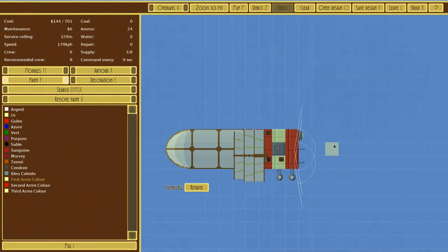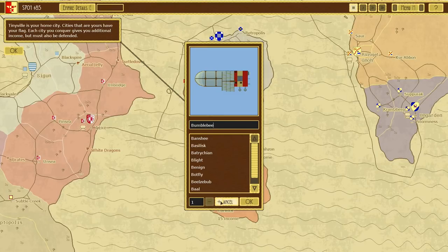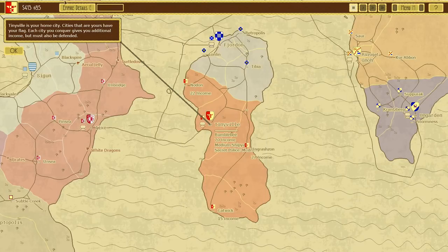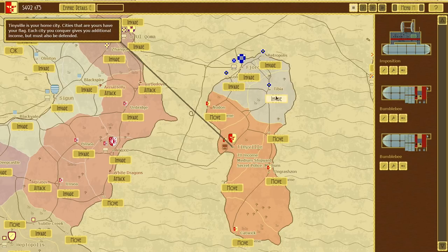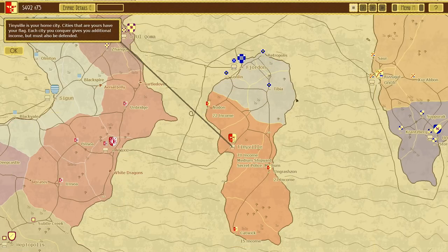I actually want to get rid of all those other ships — I hate being distracted by stuff. So we're going to build at least two of these I think. We've still got leftover cash — piles of money. And that's one. I think we can just take on Tibia straight away. Look at them — they're beautiful. Let's invade and see what happens.